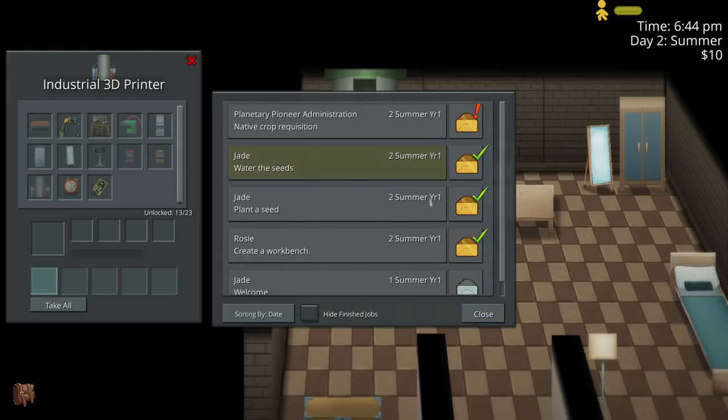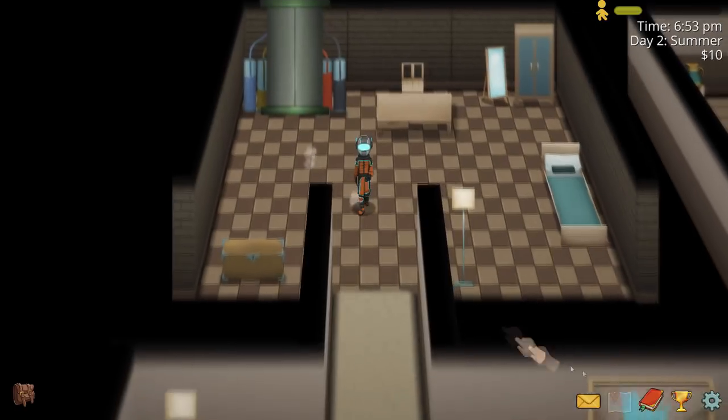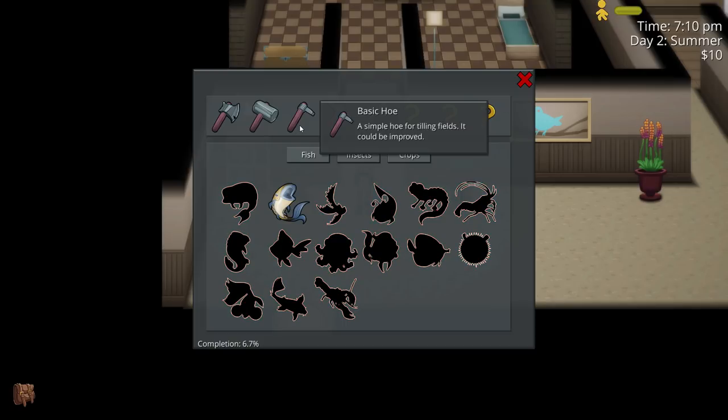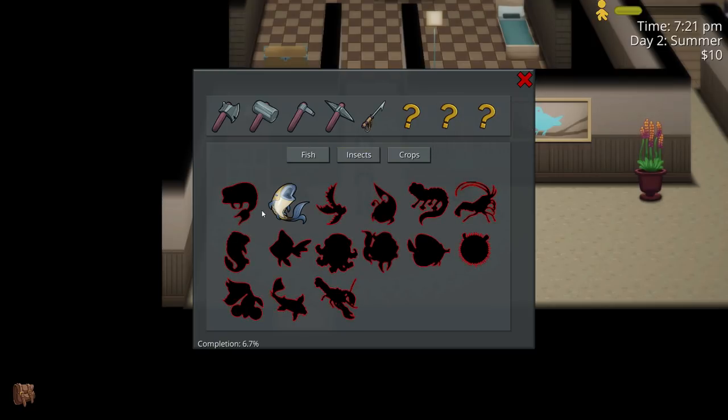No new mail — awesome. What's that? We got a dull axe: 'Not very efficient, but it beats punching them.' Simple hammer — 'it's a lot of work but can smash rocks, turning them into building material.' Basic hoe for tilling fields. Basic pick — 'decidedly low-tech way to dig for ore.' Fishing spear — 'to catch and harvest delicious fish.' Creates there. That looks like 15 fish, 12 insects, 14 crops.